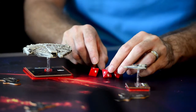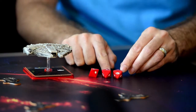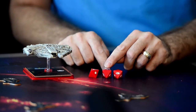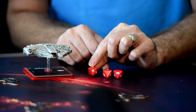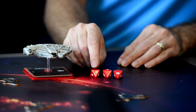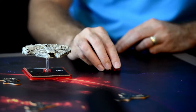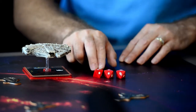Here we've got the dice with different emblems on them. You've got an eye, which we call a focus; a blank, which means you've rolled nothing; a hit, which means you do damage; and a crit, which is more severe damage. Those are the four icons on the eight-sided dice. You roll these based on the red number indicated — rolling this is actually quite a good roll: two hits and a crit.